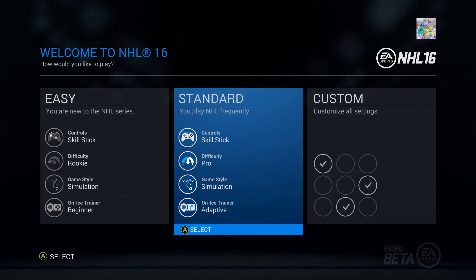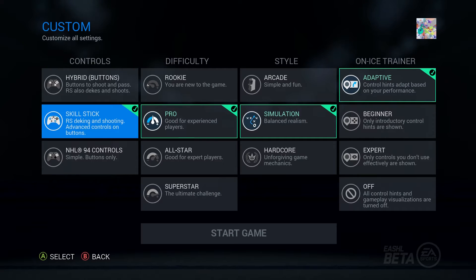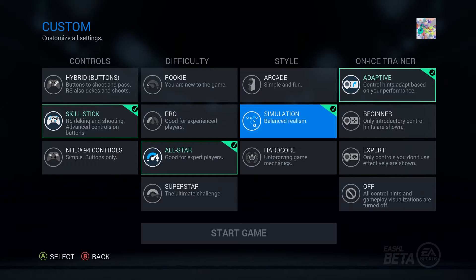Here are the controls for NHL 16. We're gonna do custom just to see what they all are. Buttons — definitely do the skill stick. I'm gonna do all-star. I'm not the best at this game. Pause if you want to see any of these; I'm trying to go through pretty quickly.